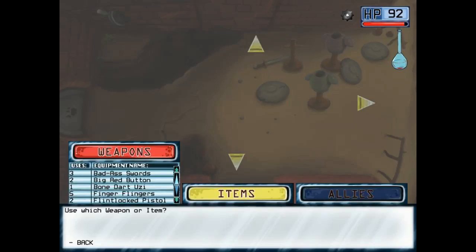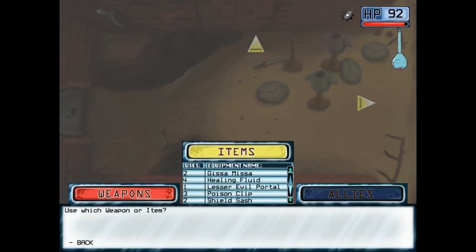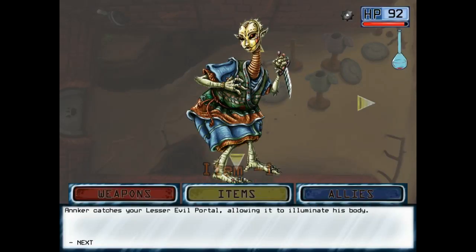I have things that make light, but nothing that's constant light. The shield sash? No, it's just a red cloth sash. The portal? There you go. Thanks, stranger.